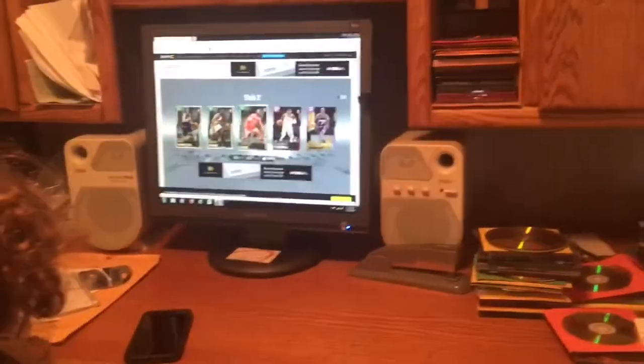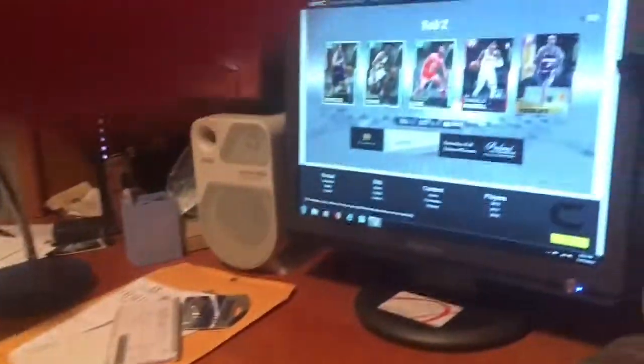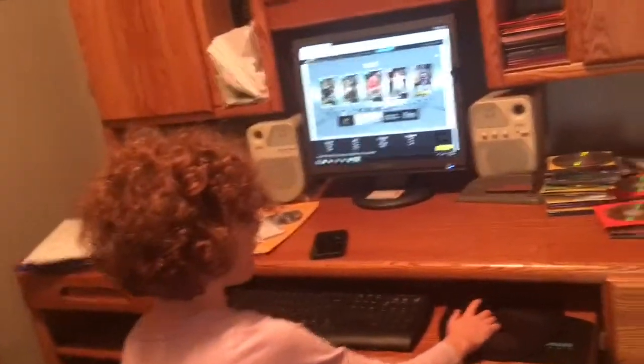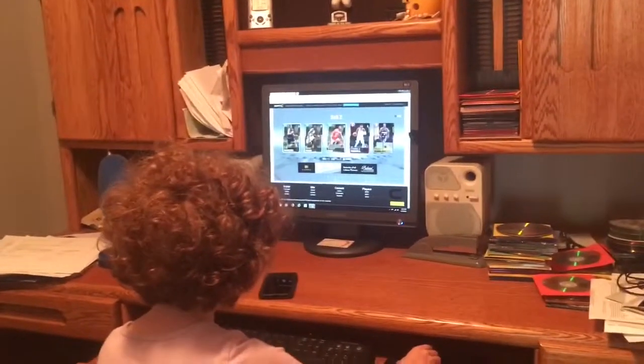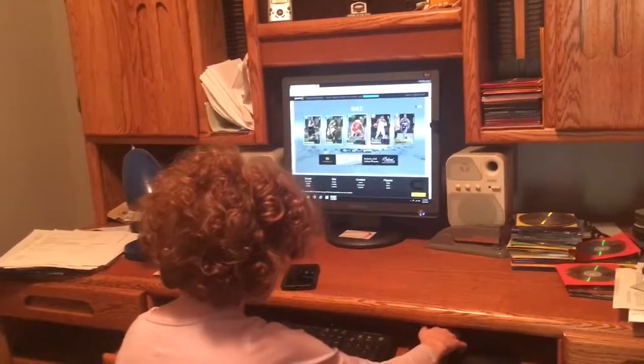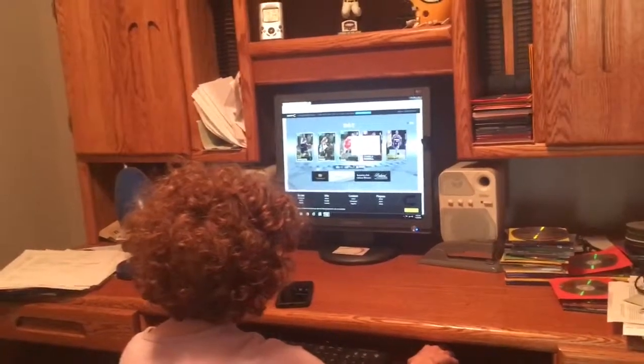Not that one — you can choose one. Choose D'Angelo Russell. No, you're supposed to click the mouse. Where is the mouse? You choose this. Like, say for example I picked D'Angelo Russell — I get to choose. So this is basically you choosing? No, it's me helping you, Chase. I don't get it.